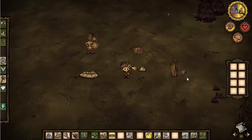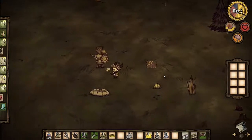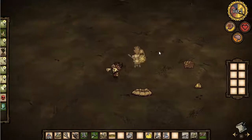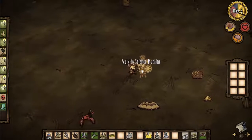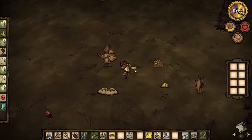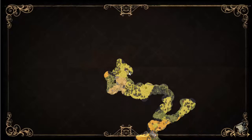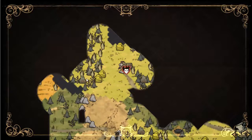Hey guys, it's Jeff here. Welcome back to Don't Starve and we are at day five here, which is pretty cool. I have set up a temporary camp for us to stay and we do have the science machine here. I did lose one episode because the audio wasn't working, so we went through a couple of days. I basically found a good campsite and we've got some beehives here.